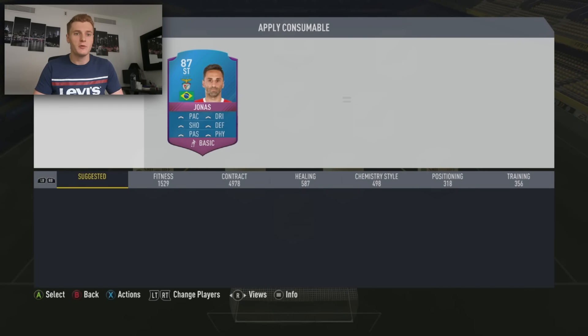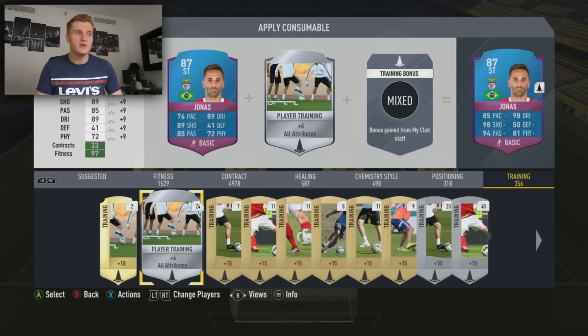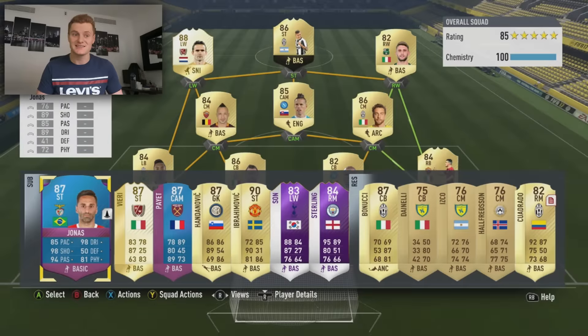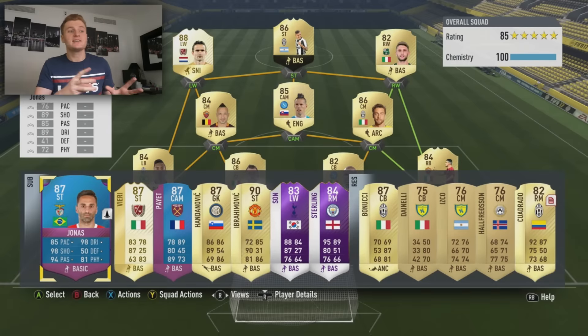So if I go to apply — put the training card, and I don't put the gold ones on there because they're ridiculously expensive. Put the silver ones on there. You've got all the coaches — you're looking at plus nine on all of his stats. Look at this card: 85 pace, 98 shooting, 94 passing, 98 dribbling and 81 physical. That is a very, very strong card when you bring it onto the pitch as a super sub. He guns through your opponent's defence — with 98 shooting and the five-star weak foot, he does more than enough.